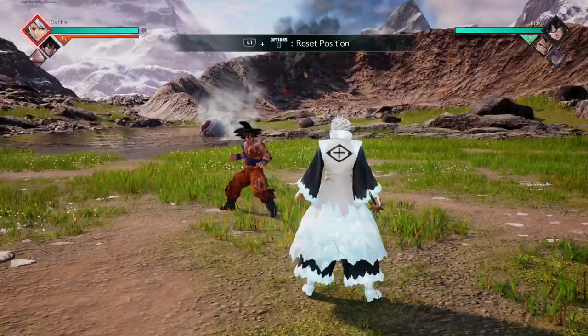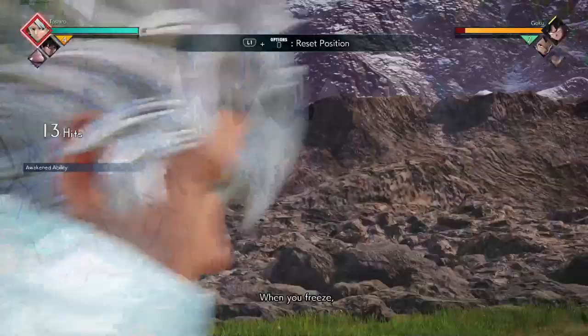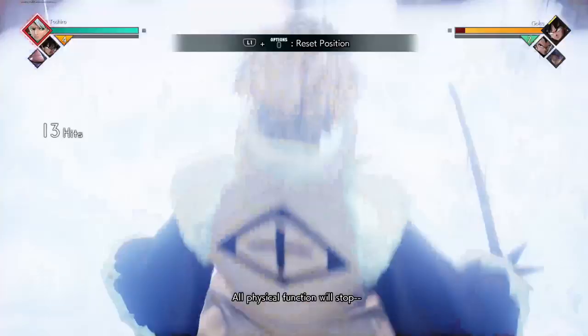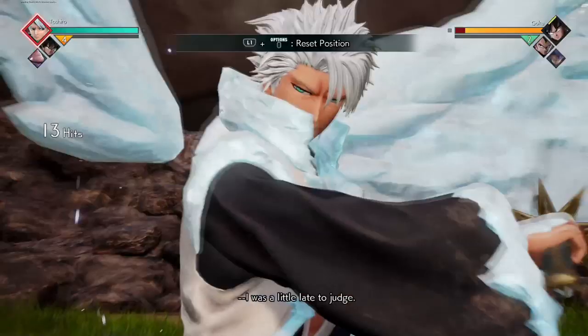Some basic things to know about Toshiro's first ability: it is not safe on block, so if the opponent blocks it you will be punished. You can also land the ultimate after landing the ability.